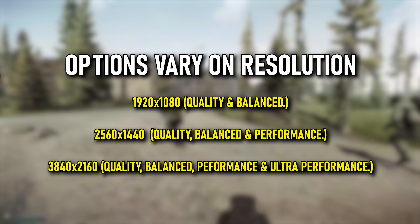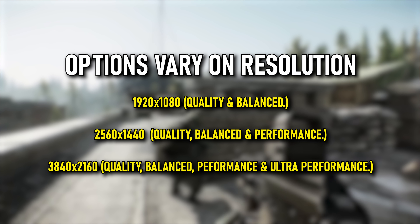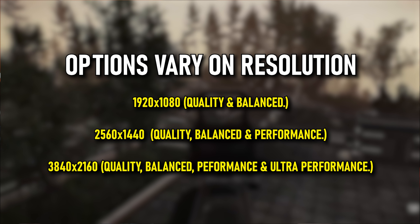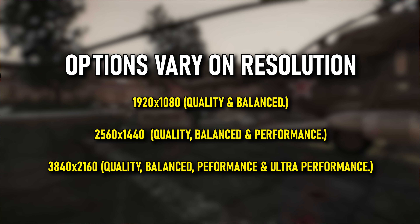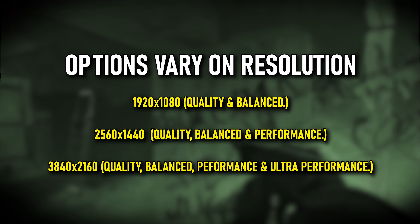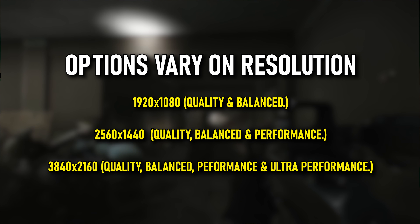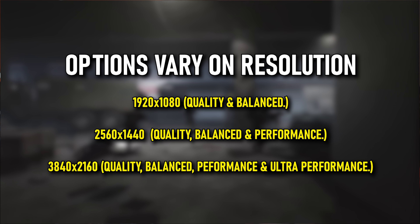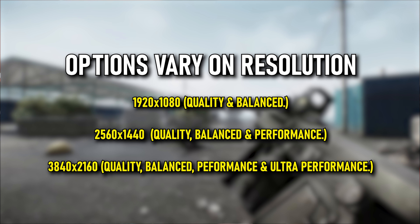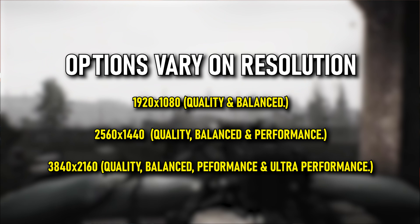Quality does a little bit of downscaling and then uses AI to mix in some of the details itself. Balanced is about a half resolution and does a more aggressive downscale with a bit more AI input. Performance is the heaviest option with about a 50% resolution reduction, meaning the AI is doing a lot more work but you're getting much more FPS. It's worth pointing out that you'll see better DLSS performance in the 4K or 1440p range.